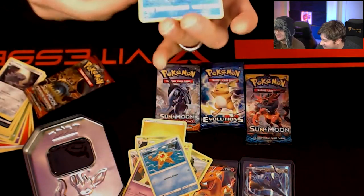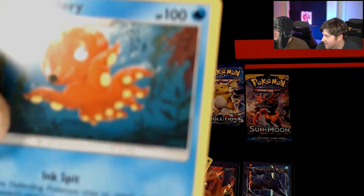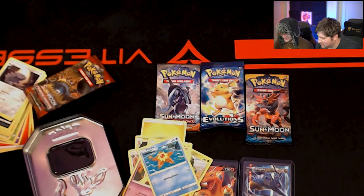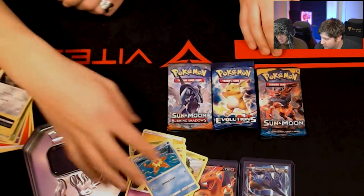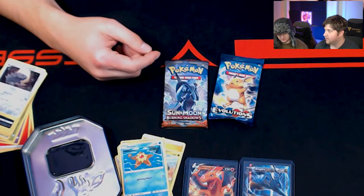And then we got an Octillery — a real winner right here. Look at his eyes. That's how I feel about getting this card — the eyes of a winner. Then for this one, I'll do the two — the Burning Shadows and the Evolutions pack. Let's go.